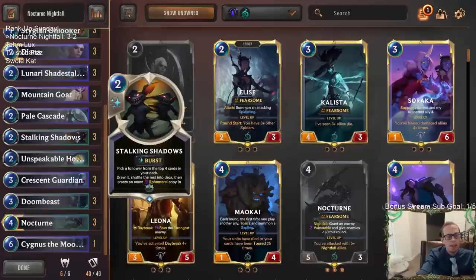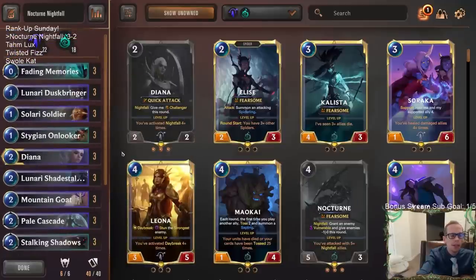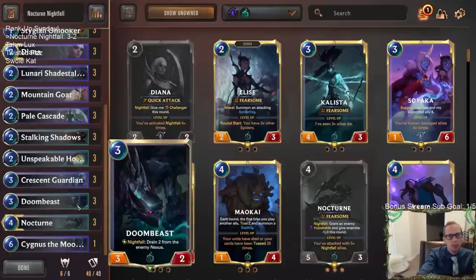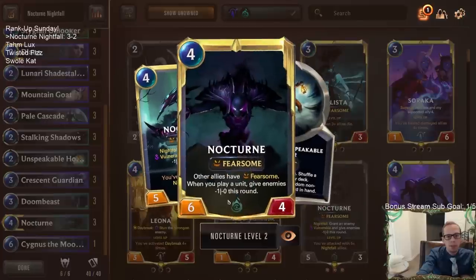Even there — they had such good early stuff to stop me, like those Vile Feasts were crippling. But even though they had that, we set up a turn six where with Nocturne we attacked and dealt like 13 to 16 damage to them in one turn. That's just so much damage — just huge, fearsome attacks.